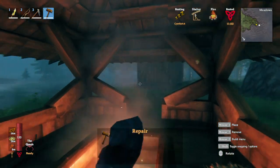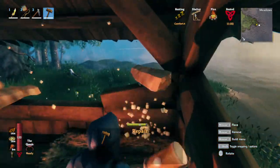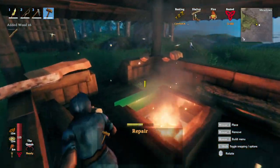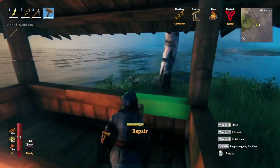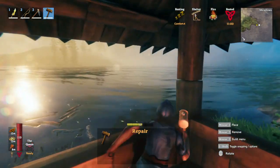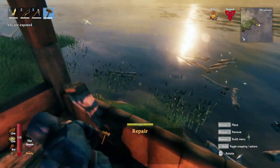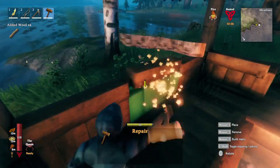Now we're going to take away all of these components here, and I'm going to show you the basic structure so that you can learn how to build in this style. You'll notice that we still have the comfort bonus — so a lot of that stuff was actually just bonus. The thing that really matters is these things right here. See how once I took away that wood, the comfort bonus went away.